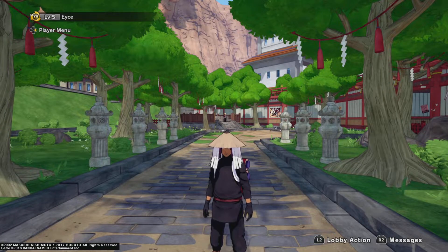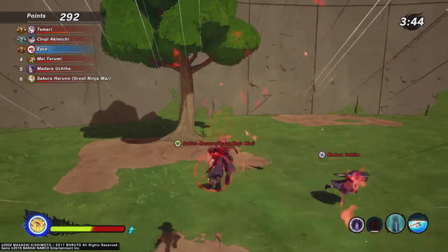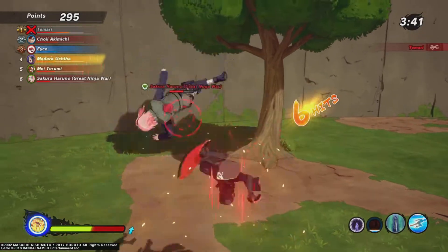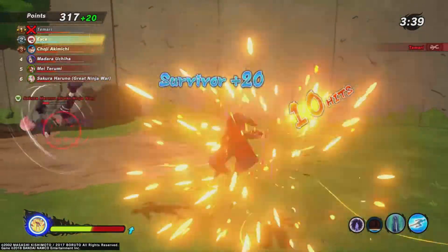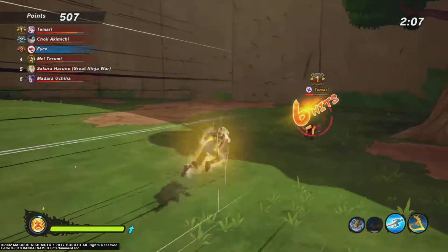Then we got some stuff that's already been in the game. We got Raging God Medicine, which recovers health, raises attack and ninja attack power, and also makes it easy to break guards. Pretty good medicine overall.